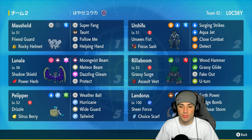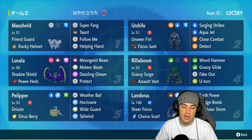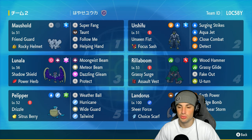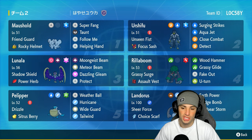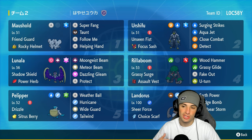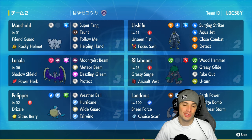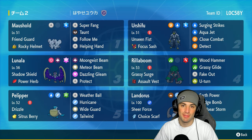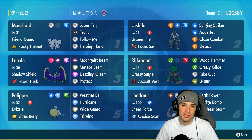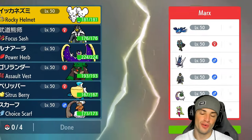Our final four Pokémon feature Urshifu, Rillaboom, Pelipper, and Landorus. Pelipper is there for weather control and Wide Guard — a top tier move in this format. Urshifu is there for big damage next to Pelipper, Rillaboom for terrain control and Fake Out, and Landorus is a great special attacker with Sheer Force and Choice Scarf. Rental code is in the top right corner — let's hop into match number one.